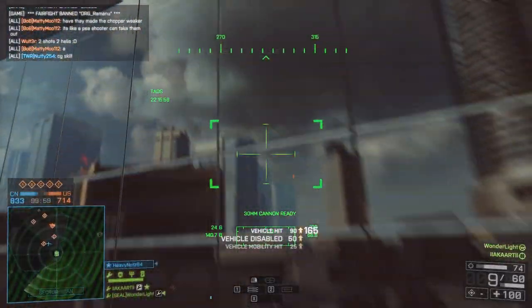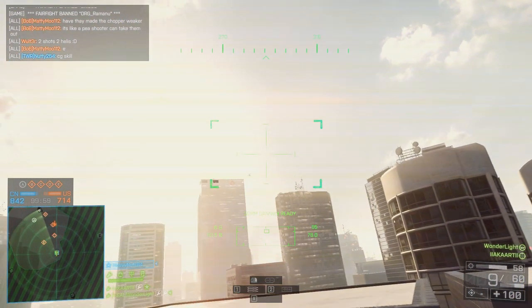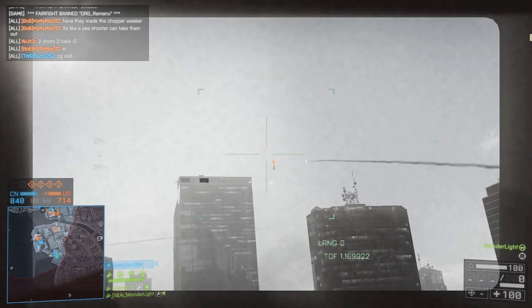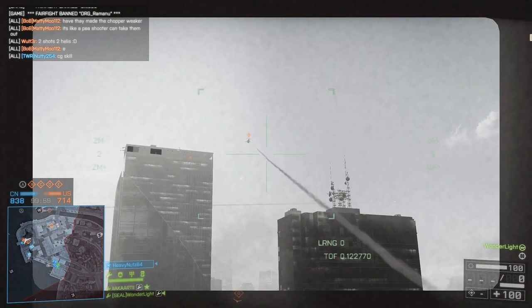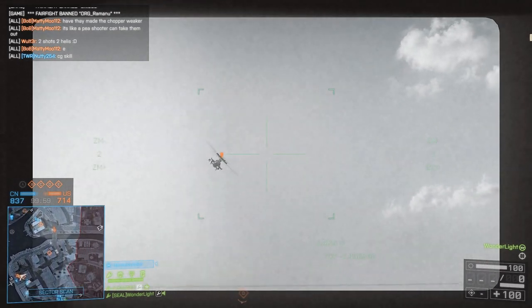We'll watch this one in slow motion — it's a bit trickier because the pilot had to lean right back to enable me to fire up at him. He also fired a TOW missile at the same time, so what I've managed to do is predict he's going to go to his left, compensate for that, and get the timing just right to hit him.